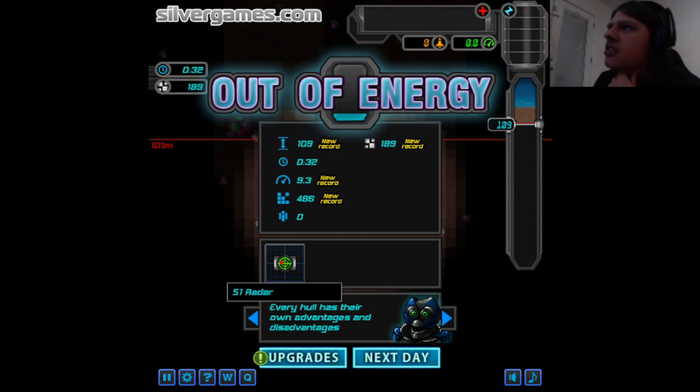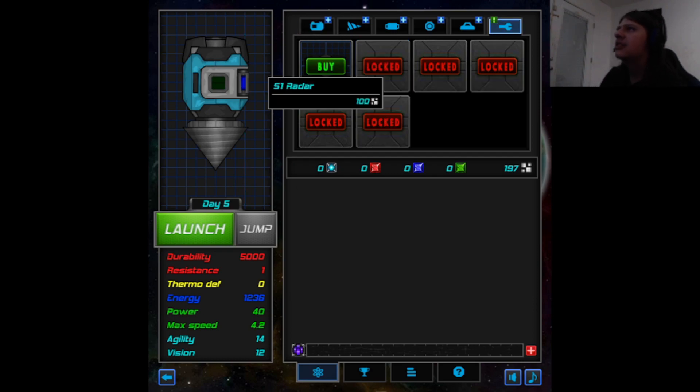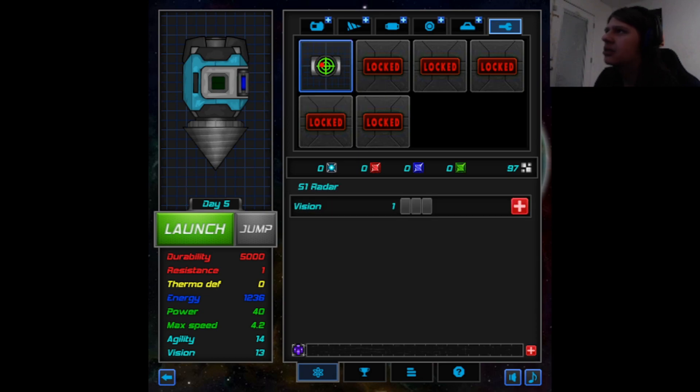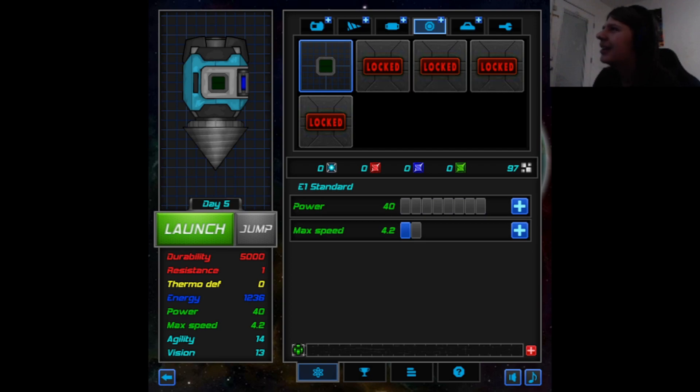Why am I going so incredibly slow? It doesn't tell me anything. Every hole has their own advantages and disadvantages. Thanks, weird looking guy. That was the vision thing. You cost a lot, though. Chip chip cheerio lads. Let's put on a weird thing.